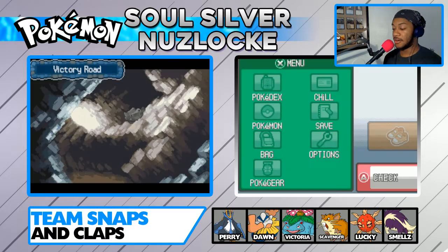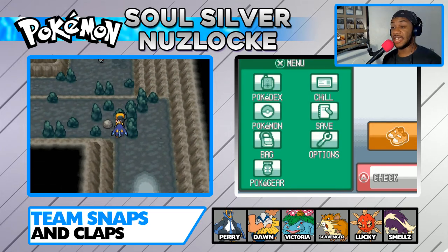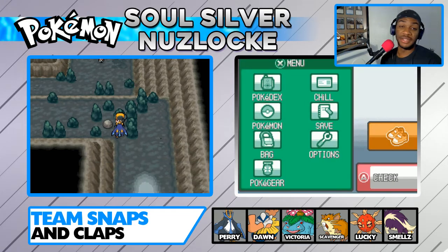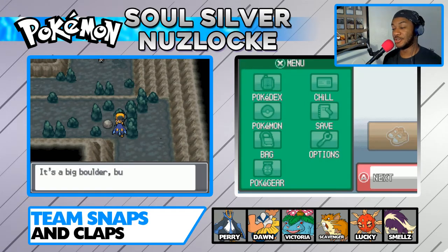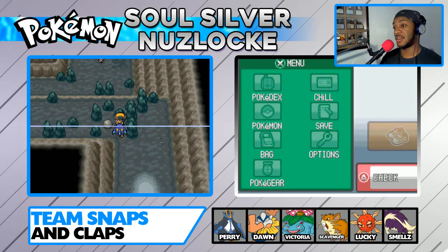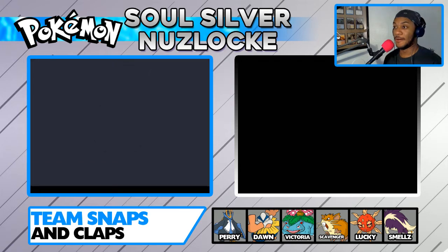All right, here we go - it's Victory Road. So there's a puzzle here. We should have an encounter soon enough, depending on when we run into a Pokemon. I'm going to need Victoria's Strength to push this boulder. I'm not going to push it to the left. Oh, here we go.